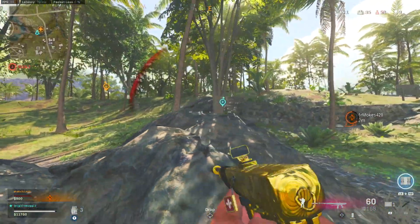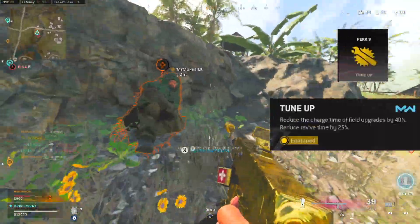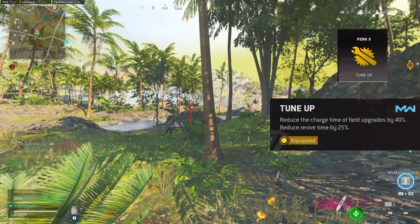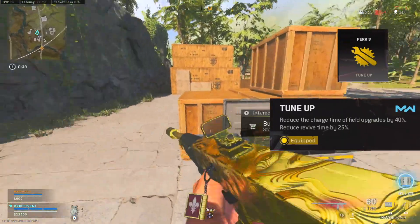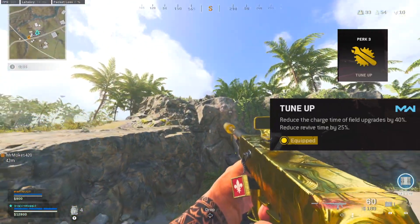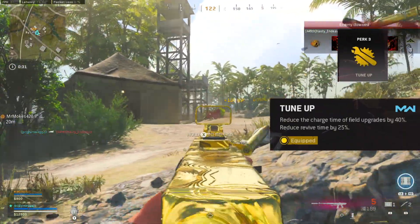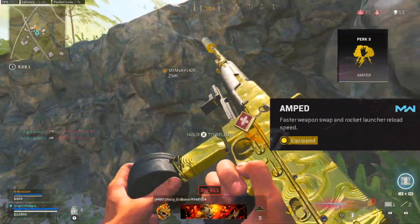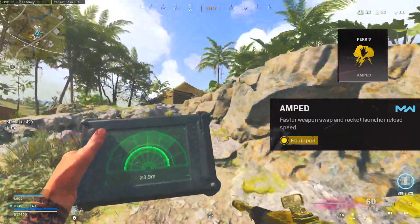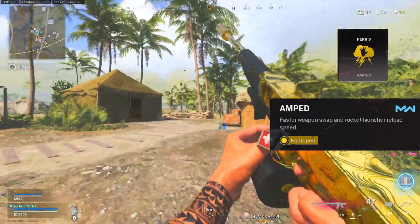Now let's move to perk slot 3, which also has seven perks in it. First we got Tune Up, which reduces the charge time of your field upgrades by 40% — that really only affects Plunder because field upgrades don't recharge in normal Warzone Rebirth — and it reduces revive time by 25%, knocking off about two and a half seconds when you're trying to res your teammate. Next up we got Amped, which gives faster weapon swap and rocket launcher reload speed. The faster weapon swap is so important on a lot of weapons.